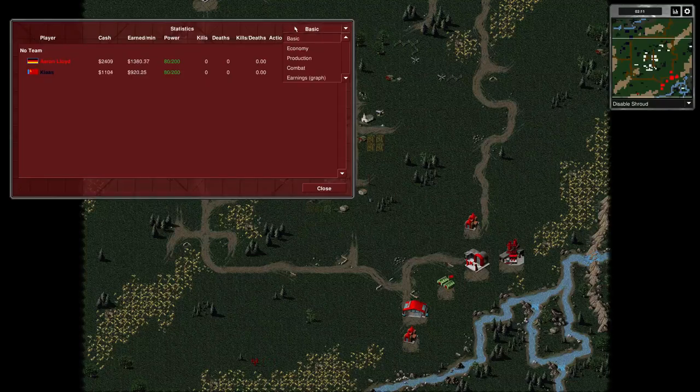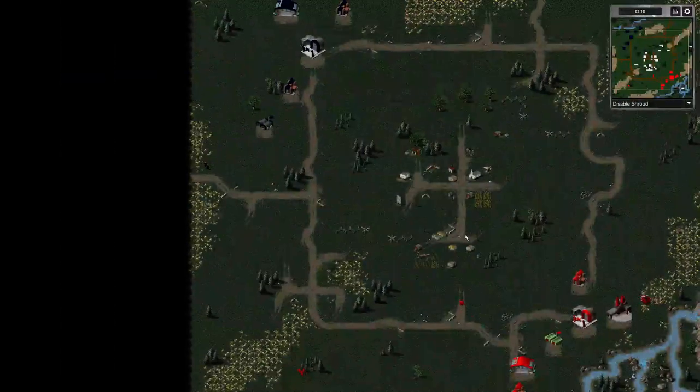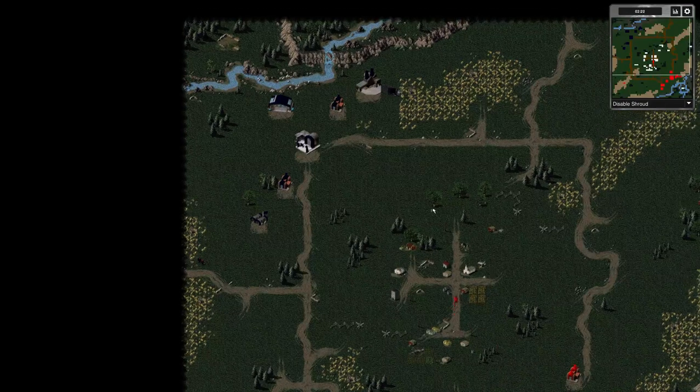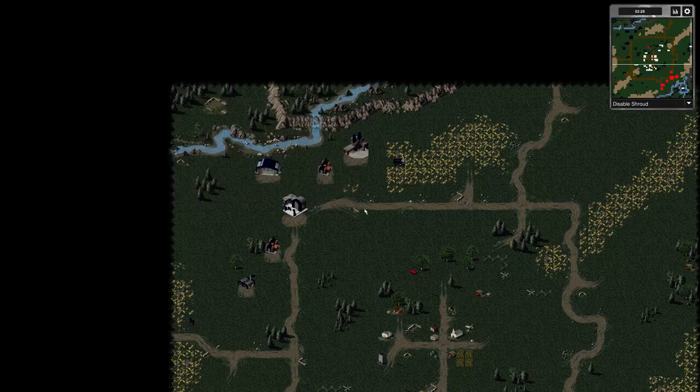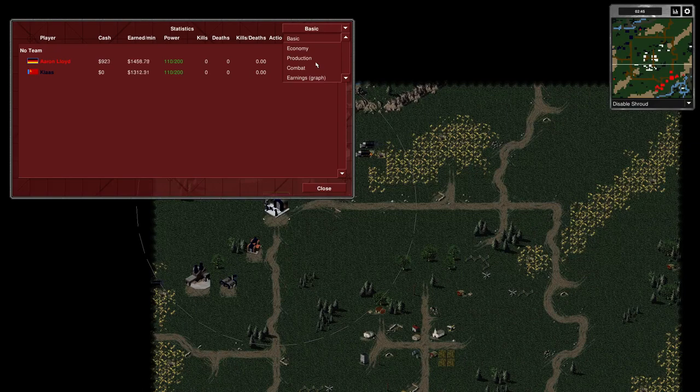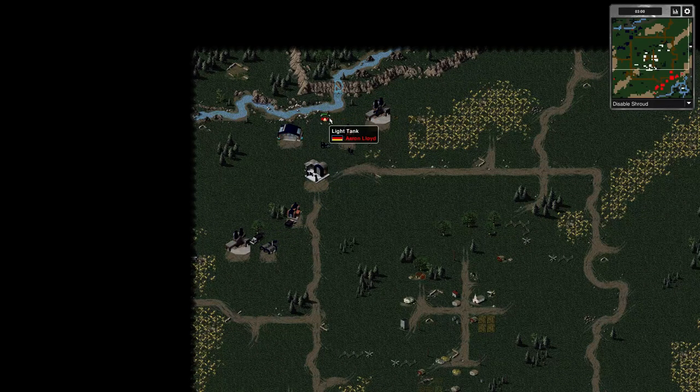Both war factories are coming out right now. Looking at the production tab, we see ore trucks in production, and both players are going for a second ore refinery. Aaron Lloyd is opting for a light tank block yet again, but we do see a flame tower nearly complete for Klaas — so it shouldn't be too much of a problem. Klaas doesn't stop his ore truck, though, so the light tank is going to get into that ore refinery without any problem. The flame tower actually gets cancelled to save money, which is a pretty big issue.